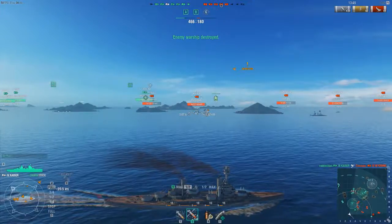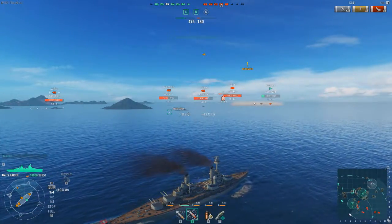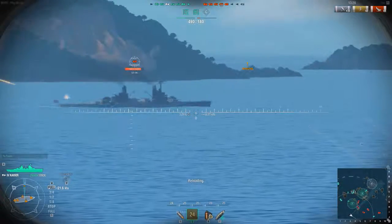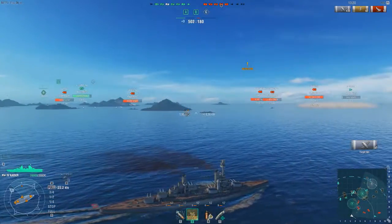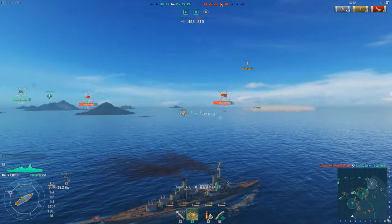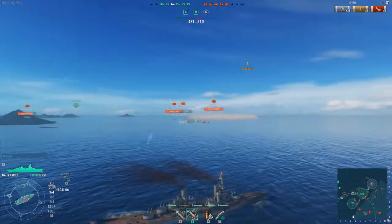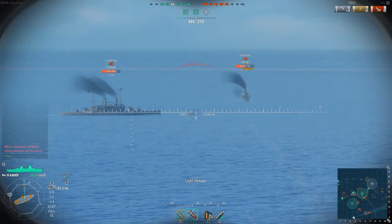Next target - we've got to go for this Kaiser. We can't really go for the South Carolina yet, he's not as much of a threat. Although that Clemson is. Let's sink some shells into that South Carolina and switch to HE. Four hits - not bad. We're on the edge of the map, we need to turn. We haven't been hit yet - oh, there we go, jinxed that. This is bad, we need to spin the guns. Let's just sail past them and fire as we come. Taking quite a lot of damage - this could be dangerous.